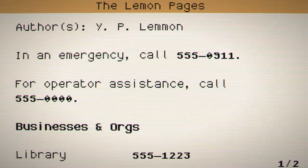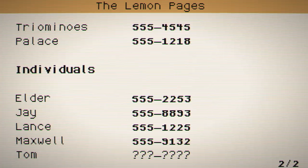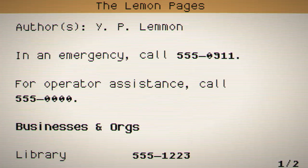Another library book — nice. In an emergency, call 555-0911. For operator assistance, call 555-0000. Apparently we've got a list of phone numbers inside of here.